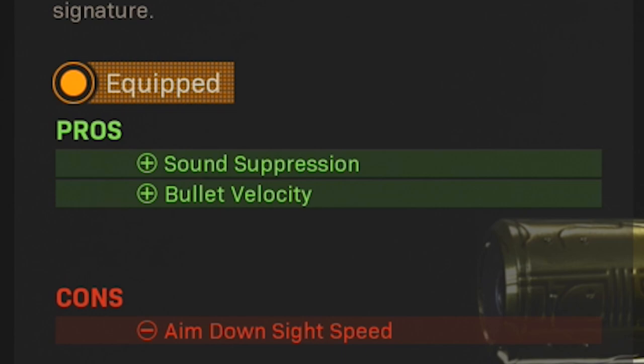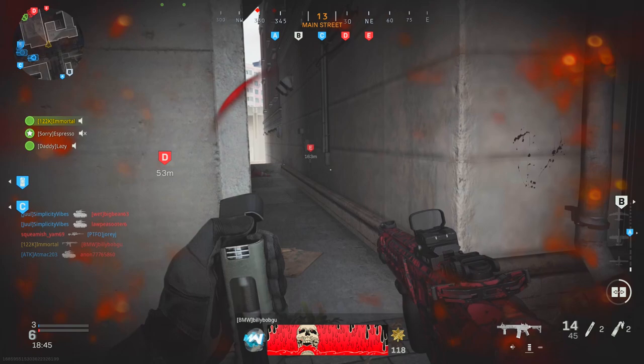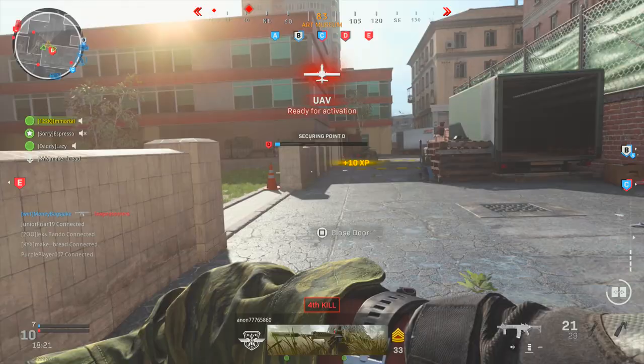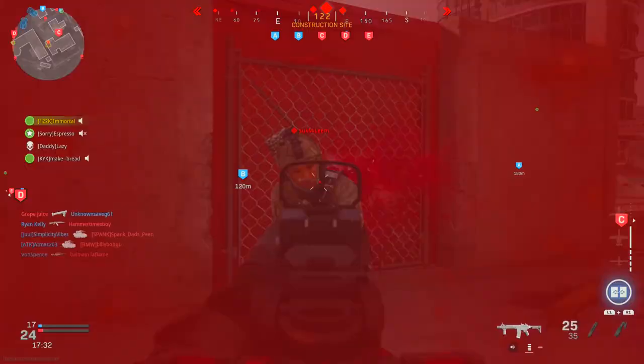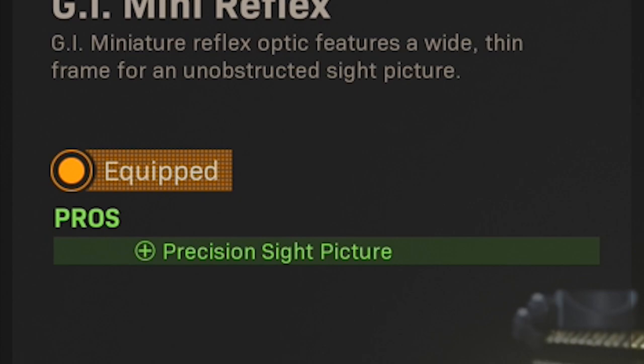Next up, I've got the GI Mini Reflex on my setup. This attachment is totally based on preference — you don't necessarily need it — but the M13 iron sights look nothing like the original iron sights the Honey Badger had, and I really don't think the base iron sight on the M13 is all that good. So an optic attachment is a must for me, and the GI Mini Reflex is one I enjoy using. Unfortunately, it does also decrease ADS speed a bit according to the in-game breakdown.